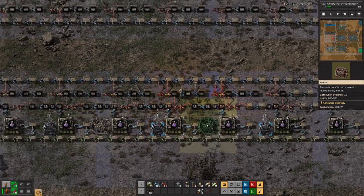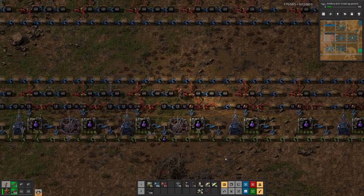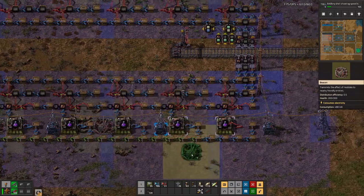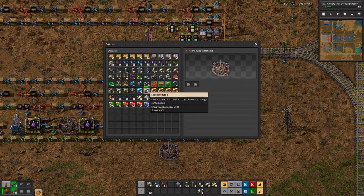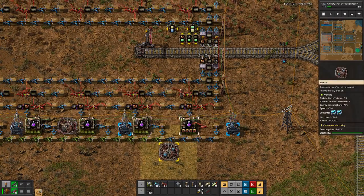With that setup, the speed modules in the beacons should balance out the loss of speed we incur due to adding productivity modules in the assemblers. Because if we do this, you can see on the right side that we have a crafting speed of minus 60%, but a productivity of 40%. And if we add beacons, we are still at only a crafting speed reduction of minus 10%, but we still get the plus 40% production. So overall, we are producing more.